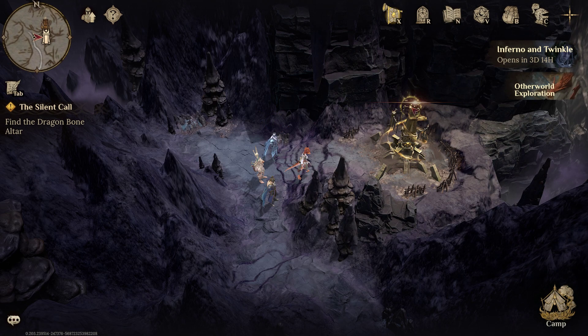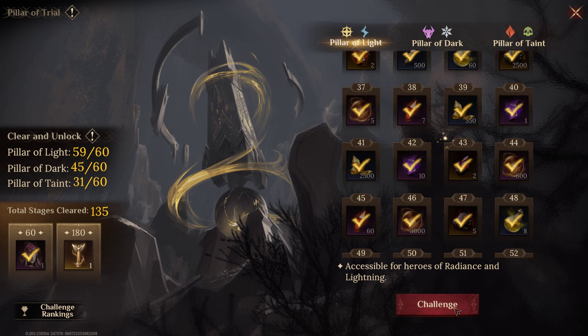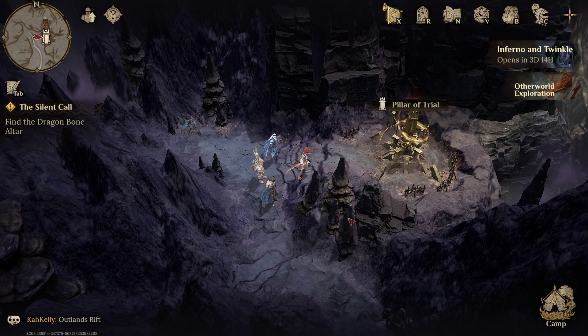Keep in mind as you're doing these stages: if certain champions are working great on waves in Pillar of Light and then you hit a tough Fey Wilds wave, I'll try my Pillar of Light team first, then my Pillar of Dark team, then my Pillar of Taint team — they all have synergy in Fey Wilds too. Since Fey Wilds is mostly waves, it's the same concept. After I built Kamari here, I used him in Fey Wilds and broke past a stage I was stuck on, shooting up to stage 129.